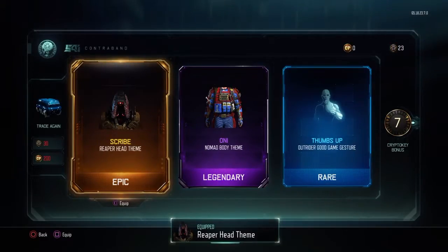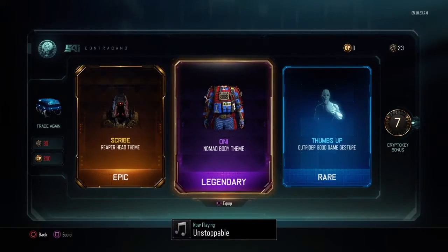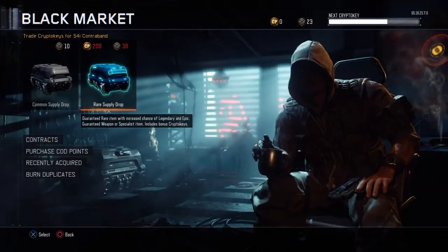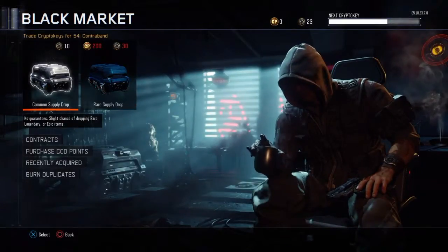I got the Scribe Reaper head theme and the Oni Nomad body theme. I don't use Nomad too much so this might not be too useful.